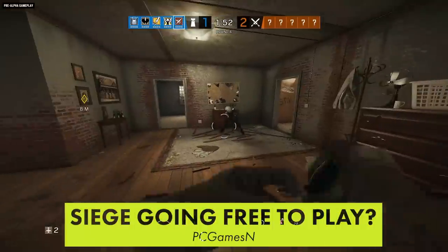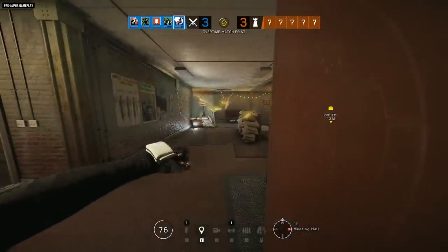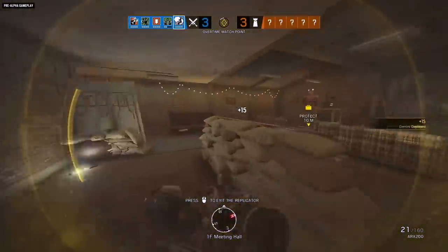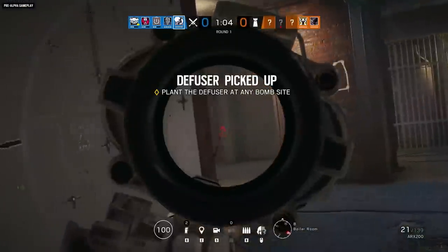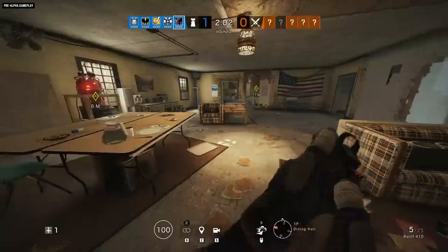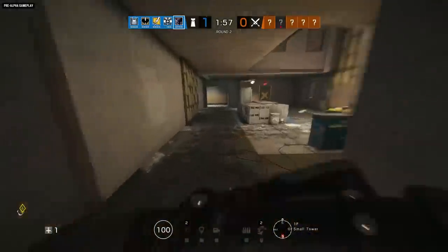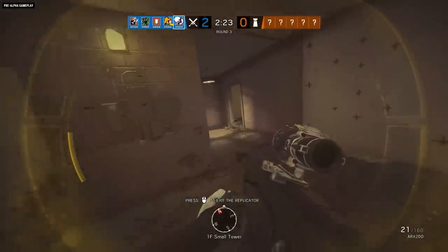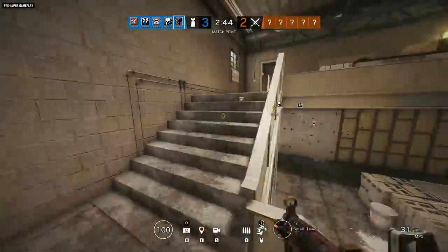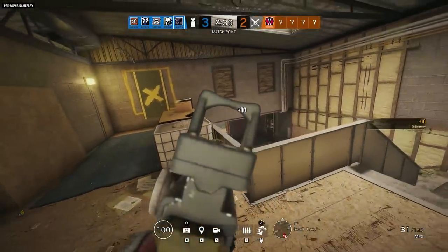Speaking of Rainbow Six Siege, the game's developers have recently revealed the title might eventually go free to play. In an interview with PC Gamer, Siege's director said it was up to Ubisoft, but that the devs would like the game to be as accessible as possible. It could actually be a pretty good move — it's worked out for CSGO, which shares a lot of the competitive gaming scene with Siege. Both games feature a pretty robust anti-cheat system, so while the number of cheaters might go up if Siege goes free to play, it will likely be proportionate with the game's overall growth, similar to what CSGO experienced.